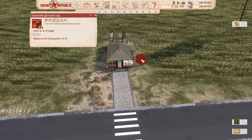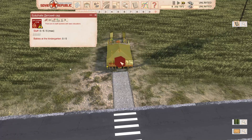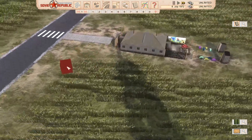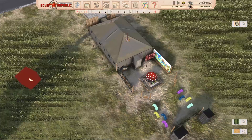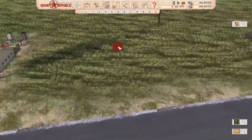Then we've got this Kindergarten from the Military Construction Unit of the Ministry of Defence of the USSR - quite a tongue twister. This has featured in a previous video and is part of the military building set. It's a really cool looking Kindergarten. I like the model on this - quite a lot of time put into it, and there are nice little play areas.